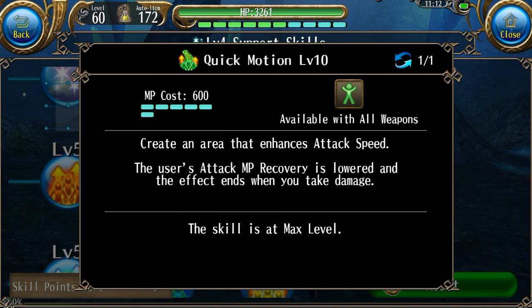It does reduce your AMPR by a little bit, but it only reduces your AMPR. That's not really that big of a problem in my opinion, because when you're playing as a support build, generally you're going to be using a staff or a magic device. When you're using a staff or a magic device, you don't generally need your AMPR that much. So I would definitely say that for a full support build, this could be a good thing to get.